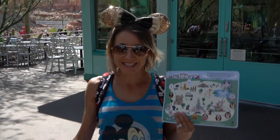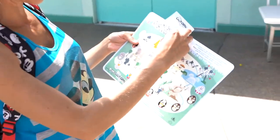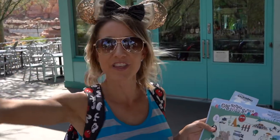We found the next egg in Cars Land — it's at Flo's V8 Cafe. If you're looking for some delicious steak fries, this is where you should eat. It is Lightning McQueen, and we're going to stick him on our map. We have one left at the Oil Pan — it's in Cars Land as well, and we're going to head over there now.